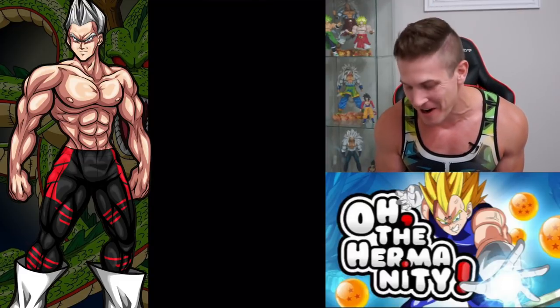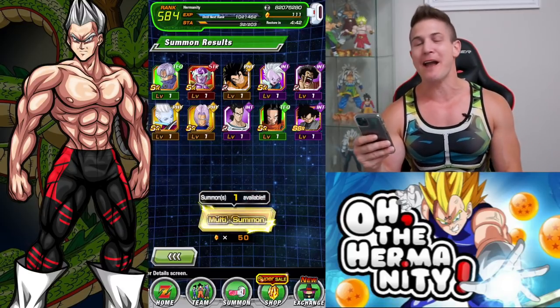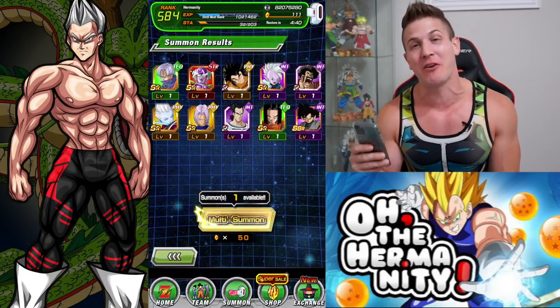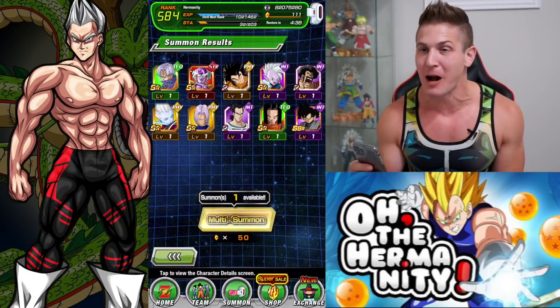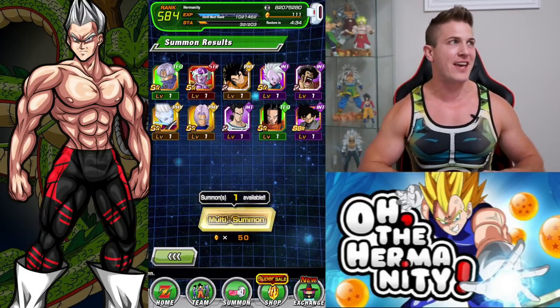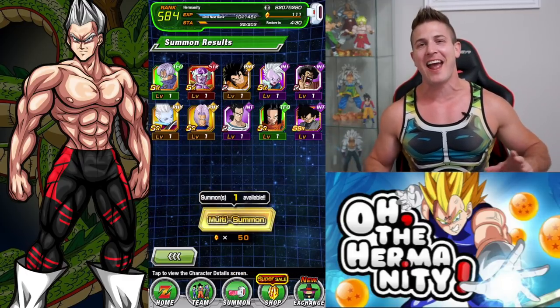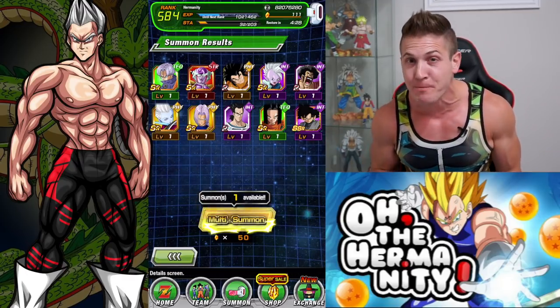We just got another Goku Black dupe! Now we're one away from the rainbow. If things keep going the way they're going, we're probably gonna rainbow him in round 3. But here we go guys — this is the group summon time. Put those hands in the air. Hashtag Spirit Bomb Luck!